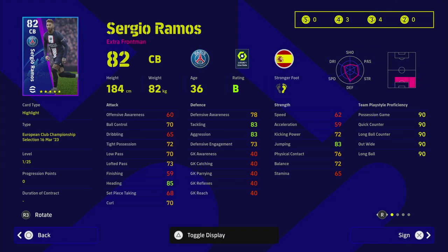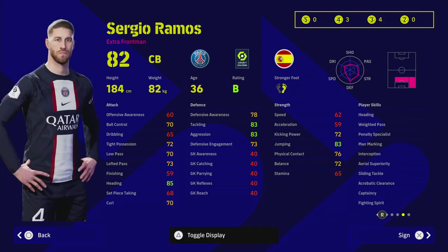We already covered Shu-a-minute in the first one. Next up is Sergio Ramos. The thing about him is he does have unwavering form, he does have a B rating, but he's extremely slow. That's the first thing you need to understand when you are playing with this guy. Obviously with Sergio Ramos you know what you're going to be getting — maxed out aggression, maxed out tackling as best as you possibly can.